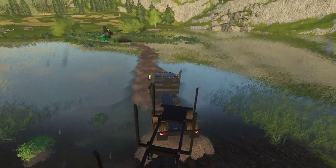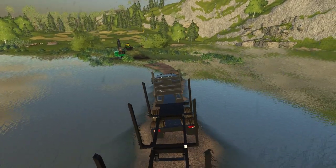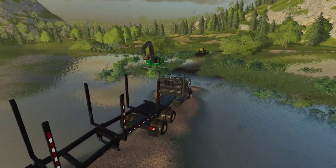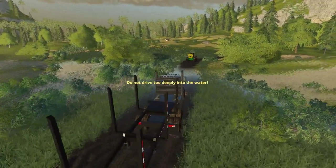I'm going to kind of try to wiggle this bugger over the thing here. It's a little sketch, but she makes it, so that's good. We're going to get a warning about the water being too high here. There it is — I thought we skipped that one, but I guess not.